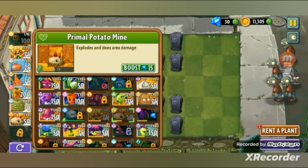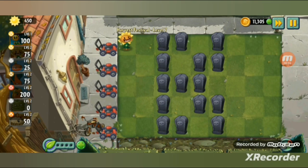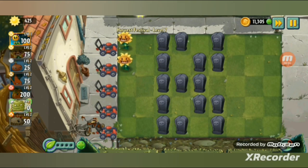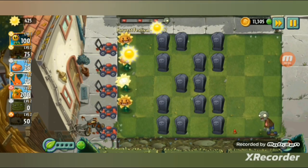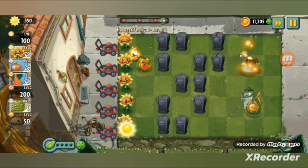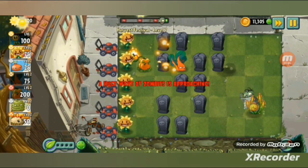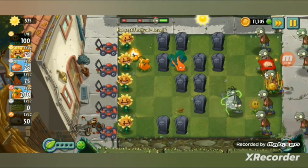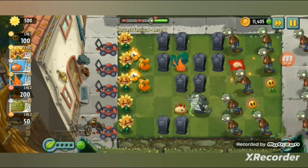Now let's use the plants that I previously used in previous levels for the last level in this video. I have sundew tangler — recently we've seen what it does: traps zombies and also gives the player sun. I'll just be destroying some of the graves via potato mine; I'll be using the zombies as decoys. I thought sundew tangler missed. Potato mine also — I'll be destroying a group of graves.